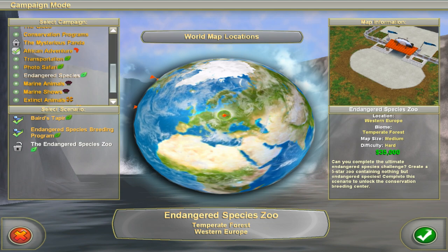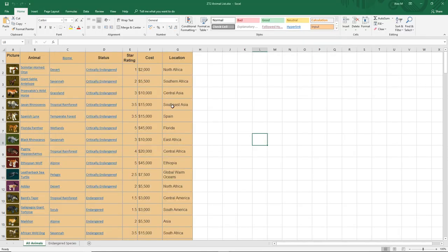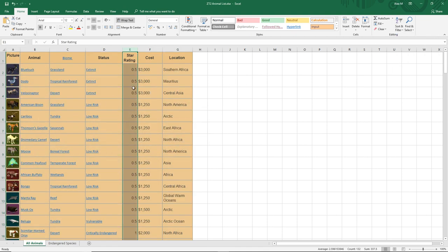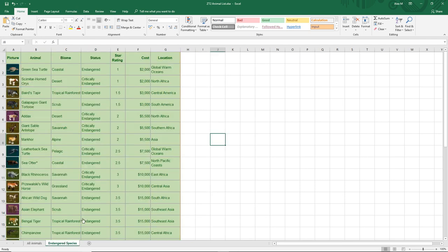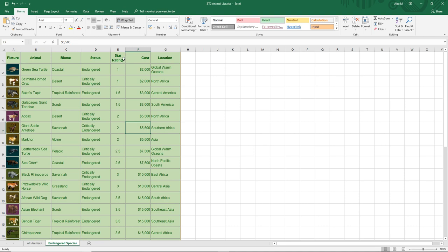I imported all the animals in Zoo Tycoon 2 and all the expansions into this Excel sheet. It took some time because the images were messed up. You can sort by anything — star rating, cost, location. I sorted by status, and here are all the endangered species sorted by star rating, so it's easier to see.